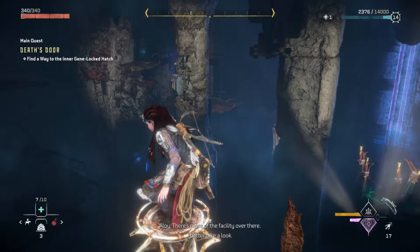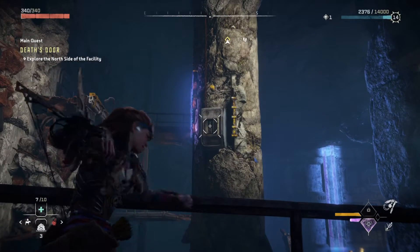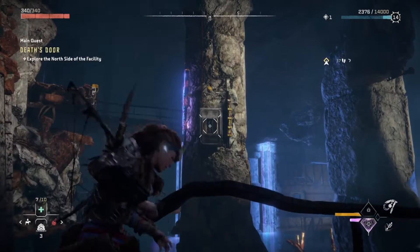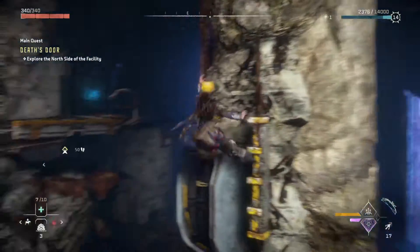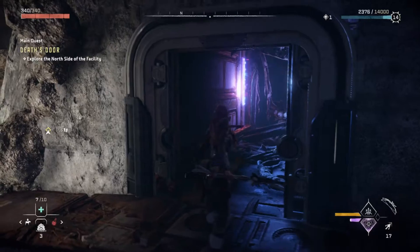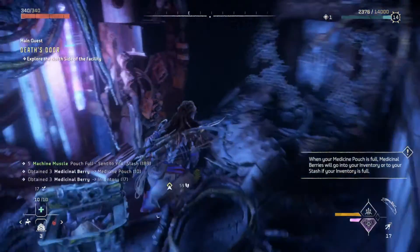There's more of the facility over there — I better take a look. Crawling gently. Pull-cast, pull-cast this. Excuse me. Take him off there goddammit. I want to see what's up in this. I can beat you, dog. I got a goodie. Oh shit — bombs and berries, all kinds of stuff. Nice.